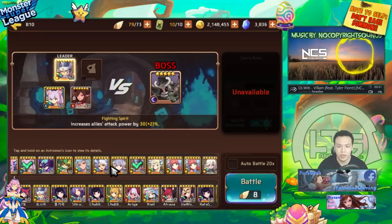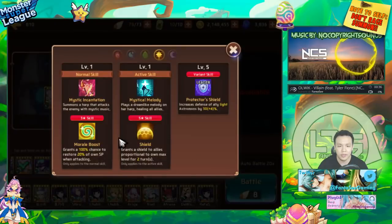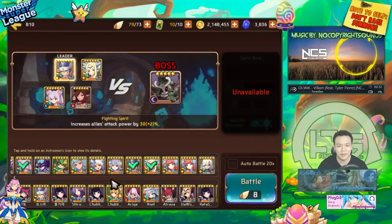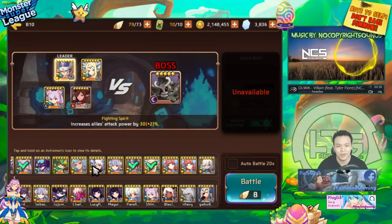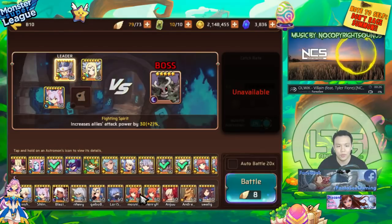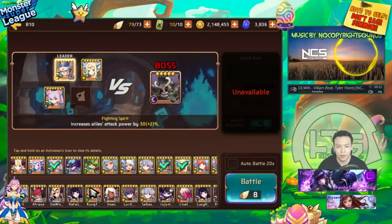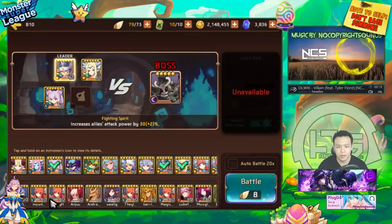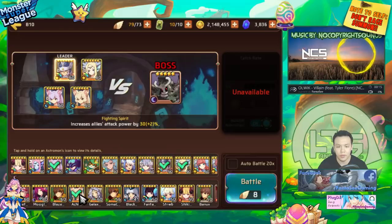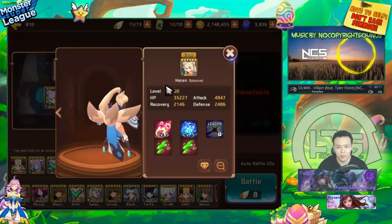Now I'm going to do a second run. I don't have a Light Venus raised so I'm just going to use this Light Siren — she basically does the same thing. She has shield, but instead of a self-heal she has Morale Boost, so she's pretty much almost the same monster as Light Venus. This time I'll use two Water Mihos instead.